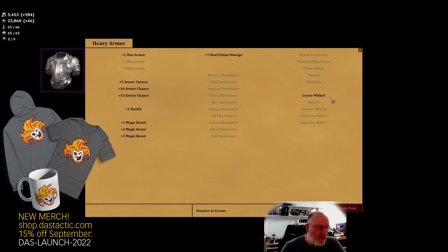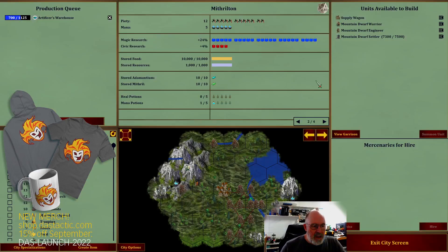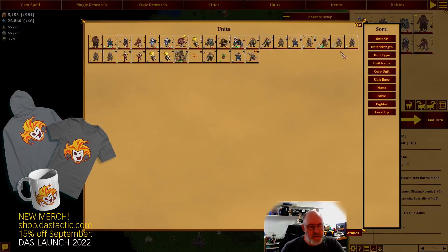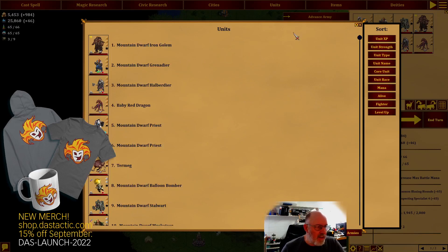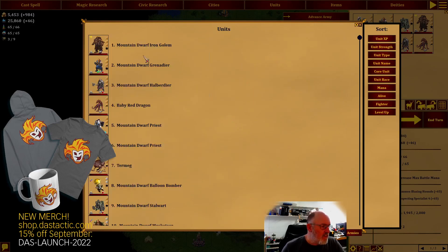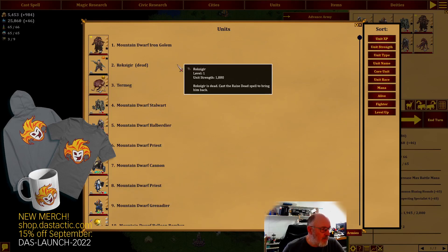In reality I'm probably going to use mana to generate mana for units that actually require it. We can go through our unit list and think about what we'll do - we can sort by different aspects and zoom in to see more clearly. We can sort by unit experience, unit strength, and so on. It's saying Rexedur is dead - our god - actually the iron golem is now beyond Rexedur's level. Rexedur is in the void. Working from the void we've got Termeg, then the stalwart.